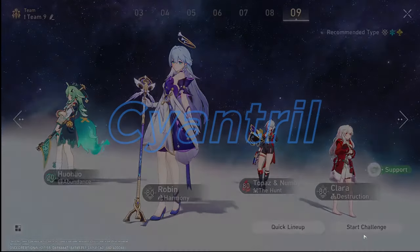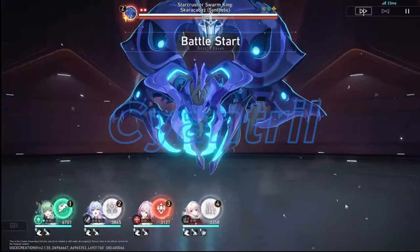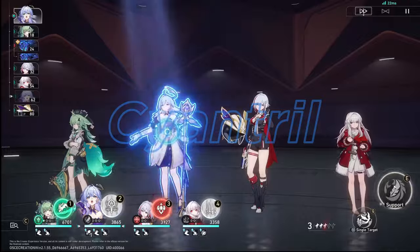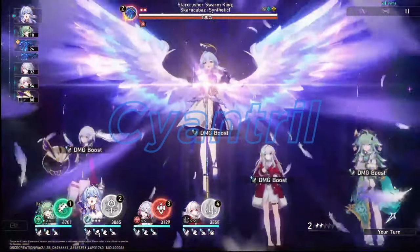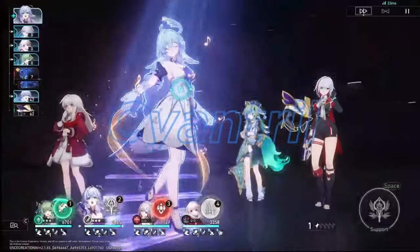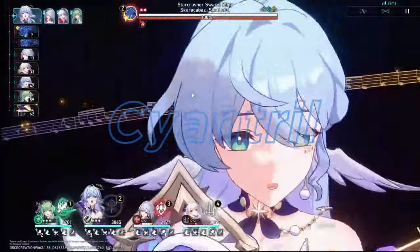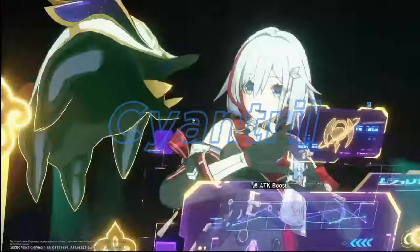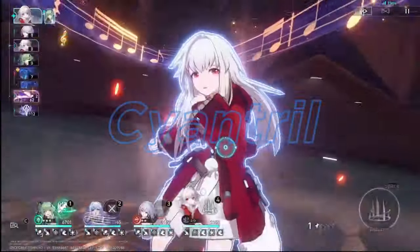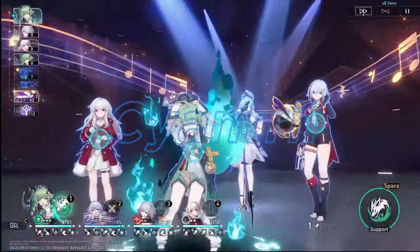When it comes to the setup, it is very straightforward. Our goal is just to burst out as much damage as possible while Robin's buff is up. If you watch my previous light cone videos, you might notice I've changed quite a bit in terms of format. We're getting to a point where there are so many light cones in the game that it's going to be hard to show off every single one, so we're going to be doing things a little differently to keep these videos from being too long.